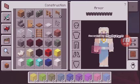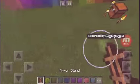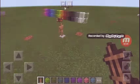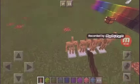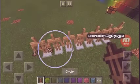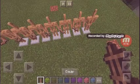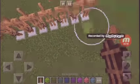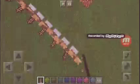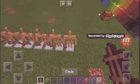Let's see the second one. The second one is that we now have armor stands. You can do as much as you want with them. Yep, that's the second update.